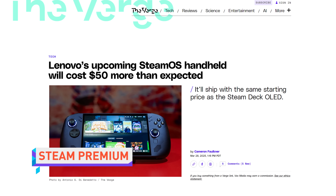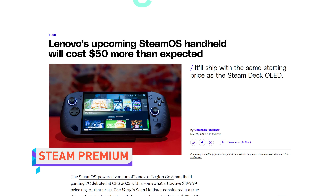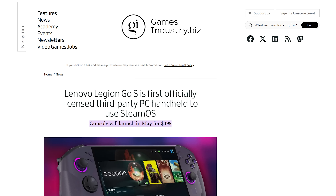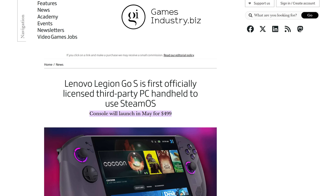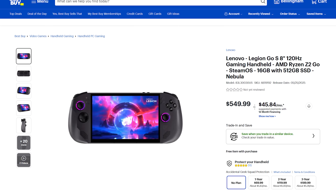Lenovo has hiked the launch price of the SteamOS version of its Legion Go S, which will be the first official third-party SteamOS-powered gaming handheld when it launches on May 25th. The handheld was announced back at CES with a $500 MSRP, but this week pre-orders went live listing the device for $550, despite early testing indicating that the base model $400 Steam Deck may still feature better performance. What possible reason could there be for a tech product manufactured overseas to have a sudden price increase as if some kind of tax was being passed on to consumers?